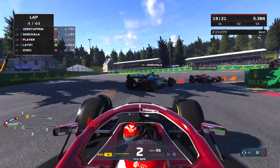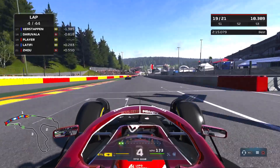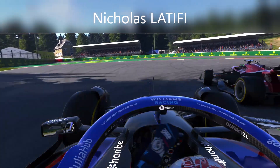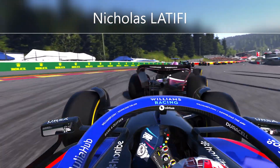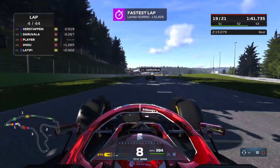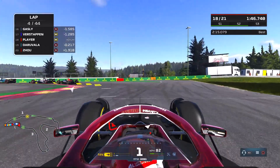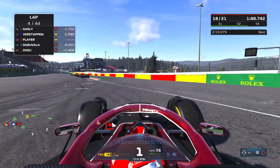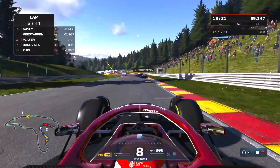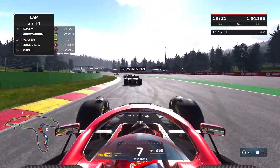On the safety car restart, immediately beginning that fight through the field — a double move down the inside of Zhou and Latifi and we make up those two places. A little bit aggressive, Latifi opening the steering there to avoid contact, and no contact was made in the end. Big lunge down the inside of Derubla and once again we make the move, though sliding on the exit there — thankfully we're able to keep things pointing generally in the right direction.